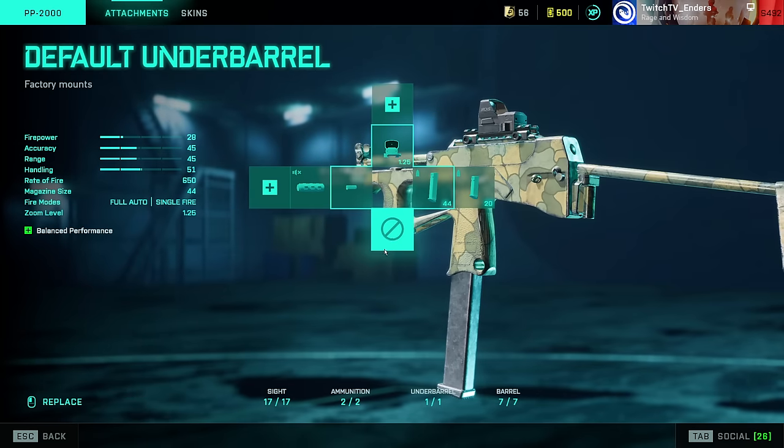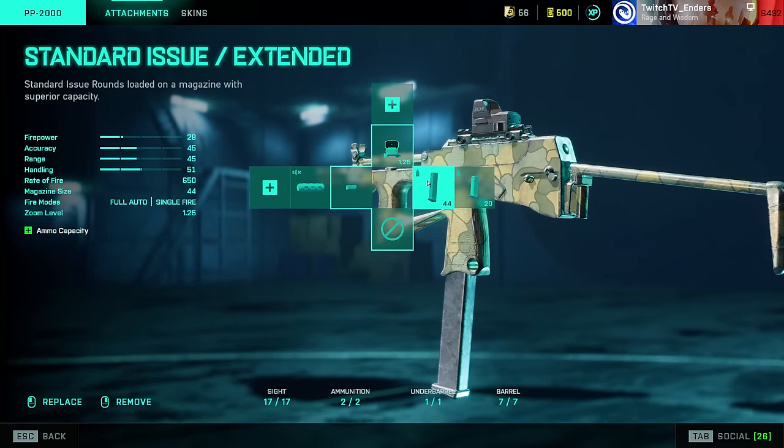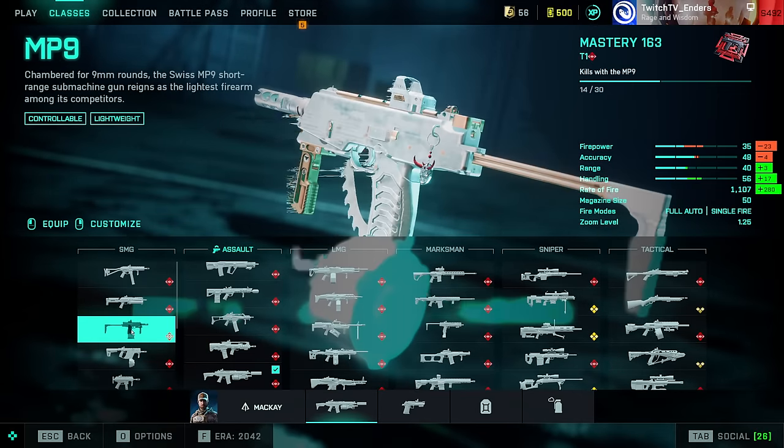PP2000: insanely good weapon that people sleep on. Tactical Compensator, Standard Issue Extended. I think this is essentially an SMG SCAR — it's extremely good. Do not sleep on the PP2000.